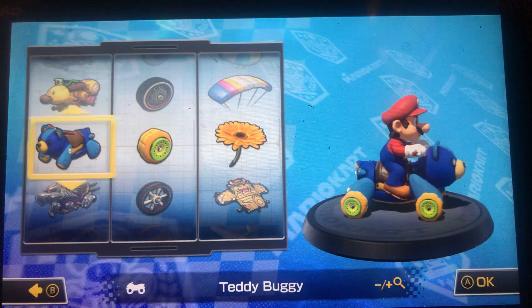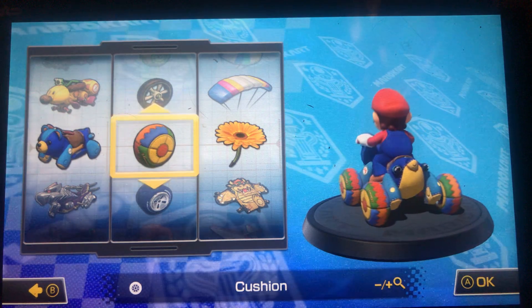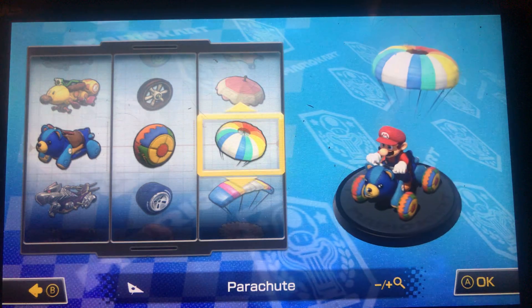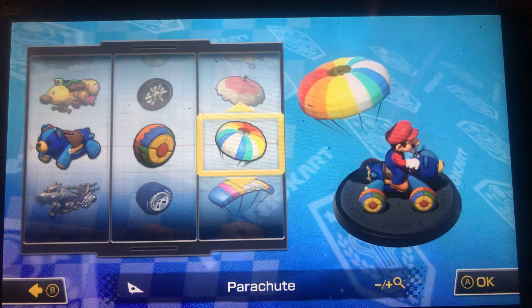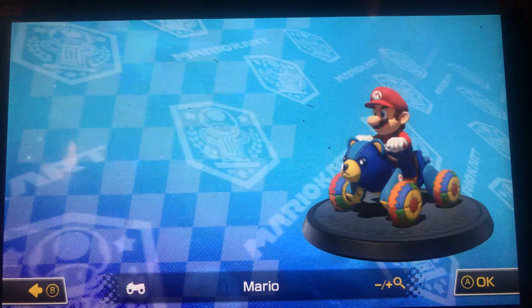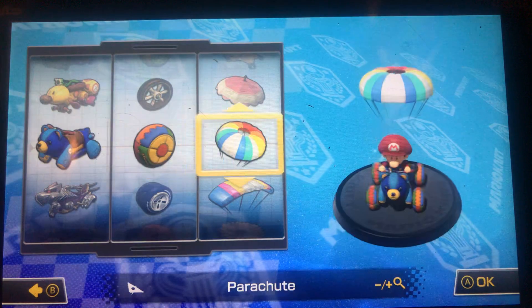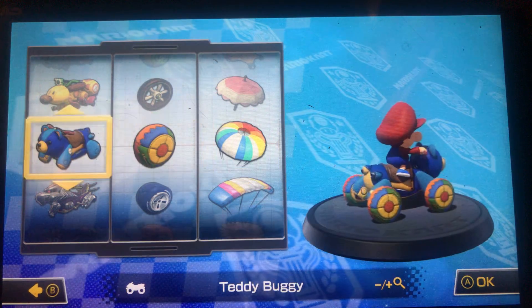Next is the Teddy Buggy. This is pretty simple — I just go with the cushions and the regular parachute. I chose the parachute because it looks more kid-friendly or child-friendly. For example, if I went with Baby Mario, the parachute would look really nice, especially with a baby character or someone else tiny.